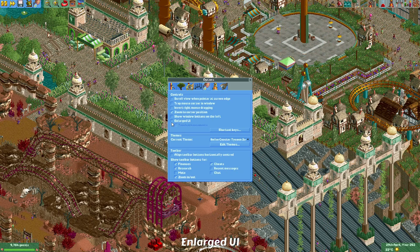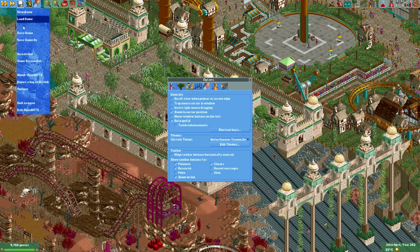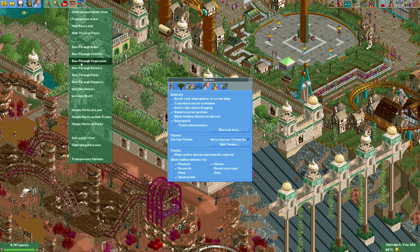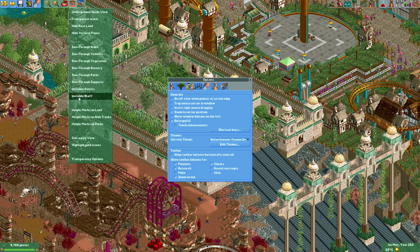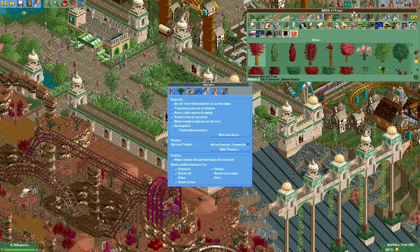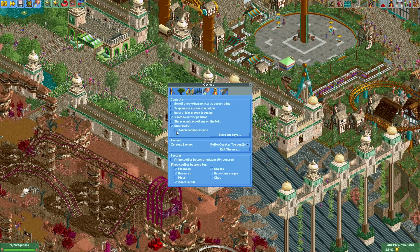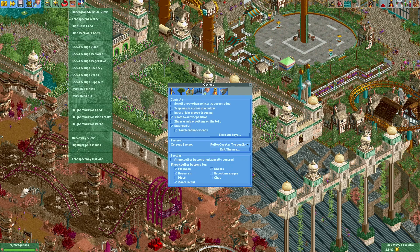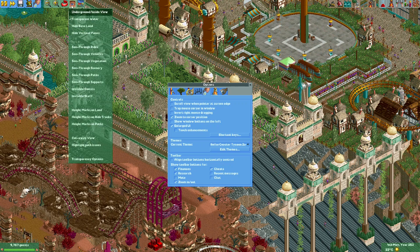In the same menu there is now a checkbox for 'enlarged UI.' If you enable it, you can see that in options and all the dropdowns there is now more space between items, which is useful if you're trying to use this game on a tablet with touch controls. There is also a 'touch enhancements' option — when enabled, clicking a menu will cause it to stay open, making it easier to control without a mouse.